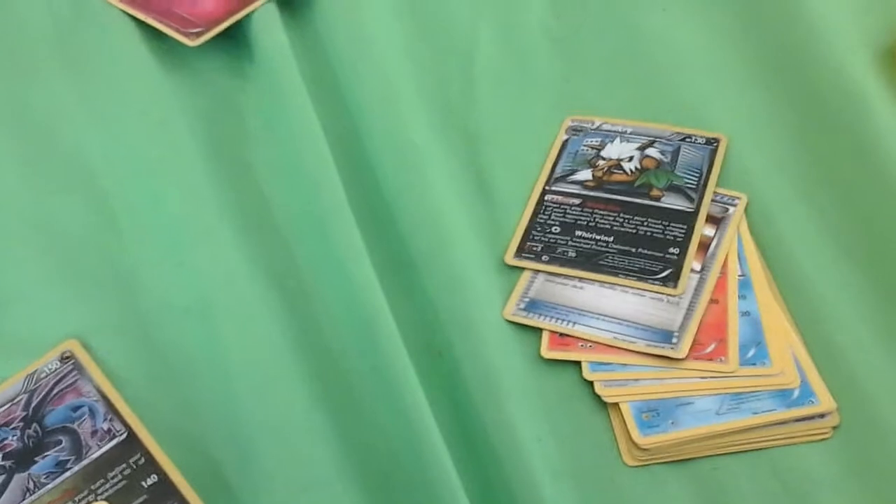There's a Pokemon EX rule. You can see down in that little corner that kind of gold plating. When a Pokemon EX has been knocked out, your opponent has to take two prize cards.